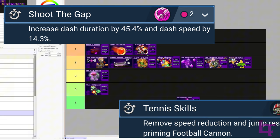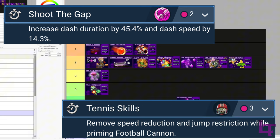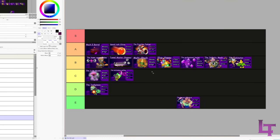Frontline Fighter - A tier, easily. This is my main build for All-Star, primarily because of Shoot the Gap and Tennis Skills. The amount of distance you can cover with Sprint Tackle when you have Shoot the Gap is actually insane, and Tennis Skills is also stupid good - you pretty much become a better soldier with it.